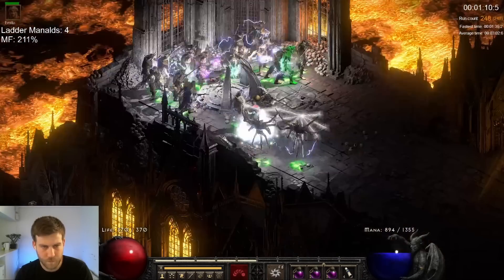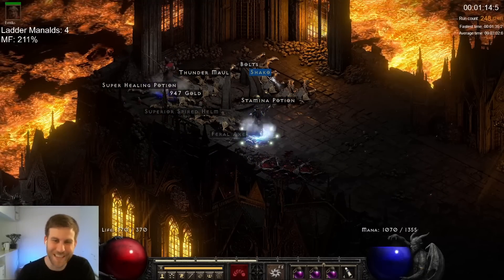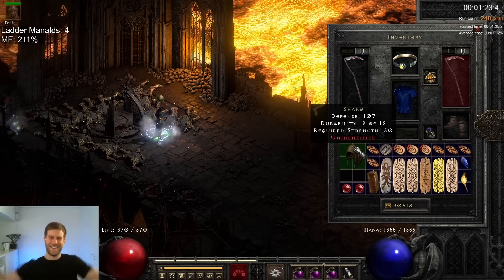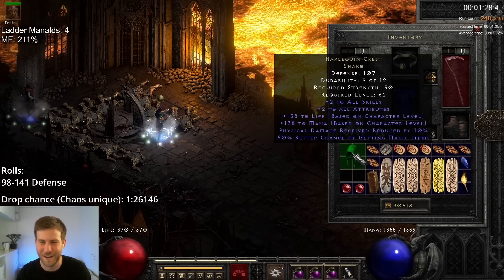Now just under halfway through I found another green hat — Shaco! Please not ethereal this time! Yes! One that's not ethereal — only 107 in the defense, but still so nice to find.